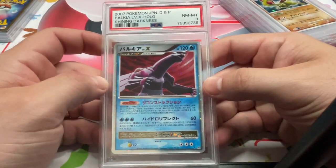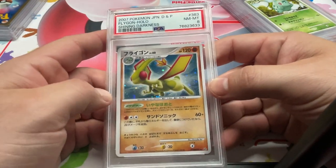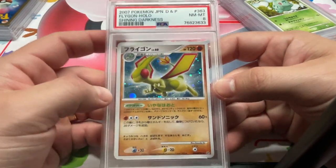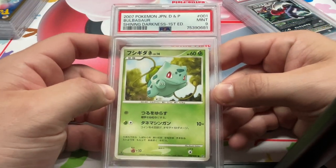We have Palkia Level X in an 8. Flygon, 8 — nice orb there. Got the Bulbasaur in a 9.